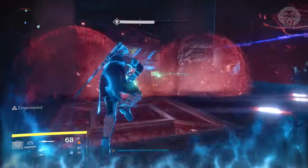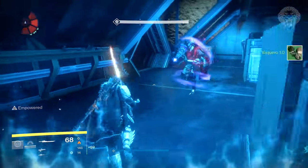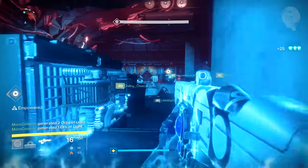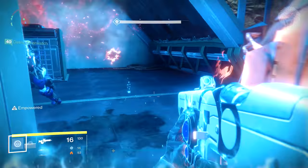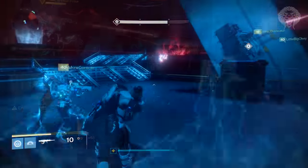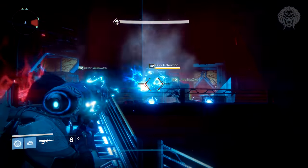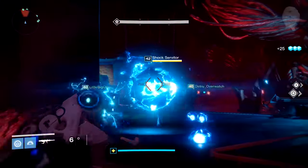A Scorch, Shock, and Null Captain — to avoid a Solar and Arc captain — are each going to spawn in the left, right, and middle of the room. For each captain, two of you — one with and one without the buff — need to go kill that captain. The person without the buff has to pick up their cannon. I'd recommend an exotic sword like Raze-Lighter, which is really amazing; rockets and Sleeper also work. The person without the empowered buff needs to grab that cannon, then go find the servitor that corresponds to that element — Void, Solar, or Arc.